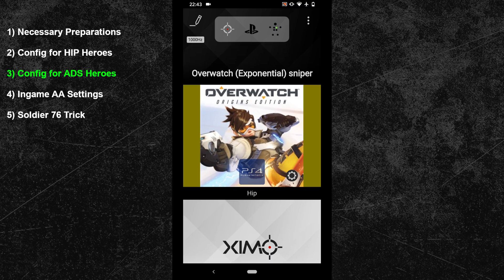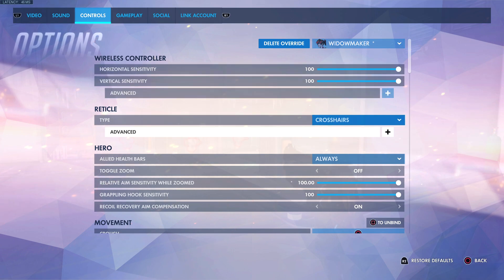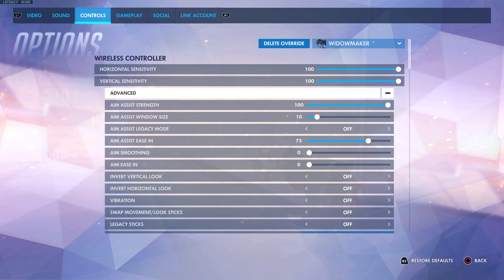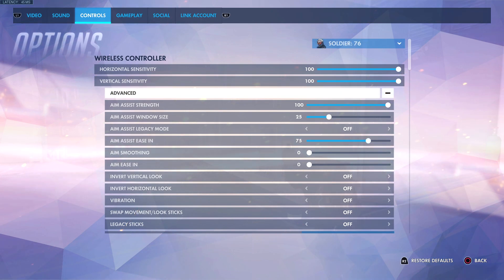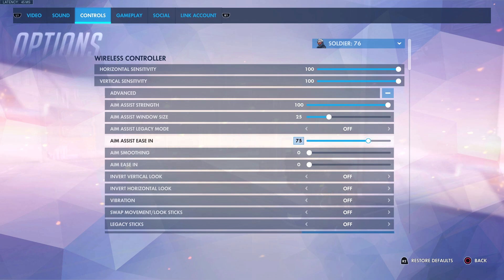If you want to use two different mouse sensitivities for Ash and Ana or Widowmaker, you can repeat the steps and create another sniper configuration. Now let's look at the optimal aim assist settings in the game options. For Widowmaker, Ash, and Ana I recommend the following: make sure your relative aim sensitivity while zoomed is set to 100. In the aim assist settings, set the window size to 10 and use an aim assist ease in of 75. Together with the curve, this will allow you to flick over a target and the aim assist will stop you at the perfect moment. These settings are also ideal for hitscan heroes that only shoot from the hip but deal high damage. For any other hero I recommend increasing the window size to 25 — the aim assist ease in should not be changed. This will work excellently for both projectile and hitscan heroes.